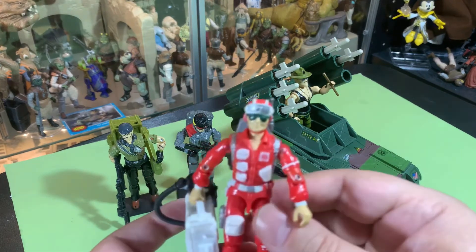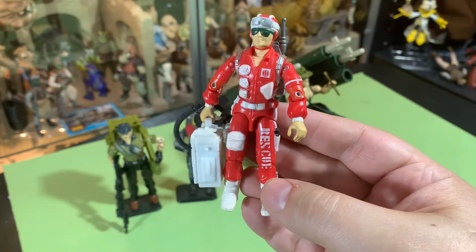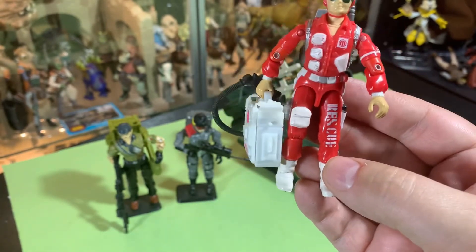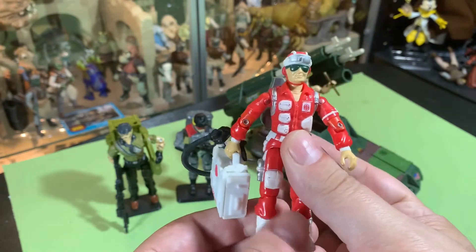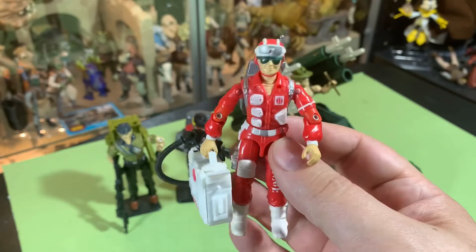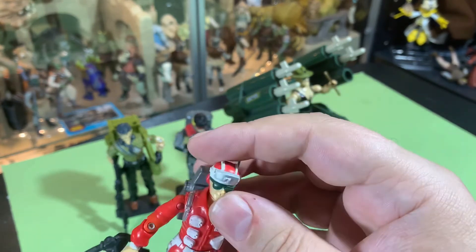We've got Lifeline here — the medic, the second medic. The first medic was called Doc; I don't own Doc right now but I've got Lifeline to hold things over. Lifeline is an interesting character — he had two different versions. One had this pouch on his leg and I think the other did not. One was a mail-away and the other was the carded version with the white pouch. He also has a gray pistol, which I do own, but I never put Lifeline with the pistol because in the show Lifeline was a pacifist and wouldn't use a gun — it was weird that he even came with one.